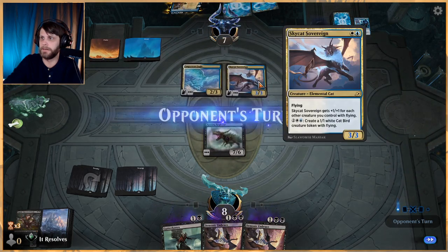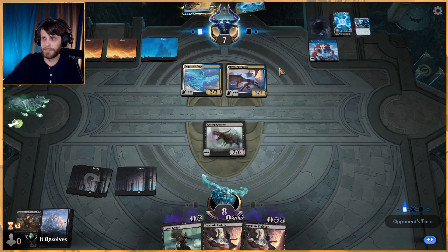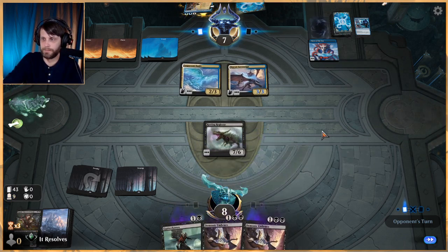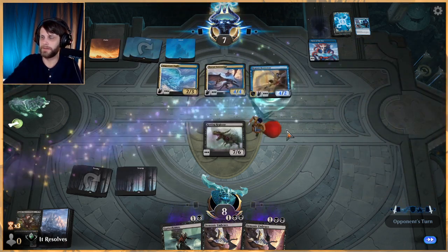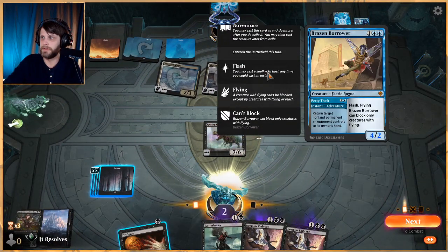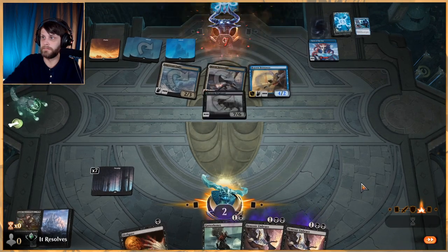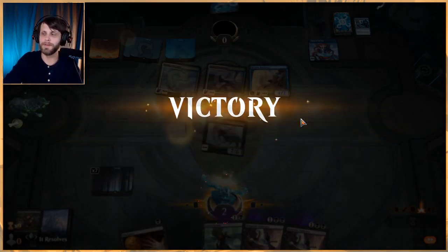They could deal minimum six to us next turn, which means these Demonic Embraces are essentially useless at this point. That said, they have to leave something up for this — and I think they might have messed up. They can only block creatures with flying, so they should not have attacked with both of those; they could have blocked. Bit of a misplay on the opponent's end, but that's okay. So far two wins with this mono black discard deck — I really like this one, it's a very fun deck.